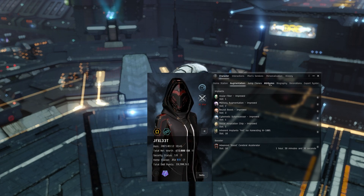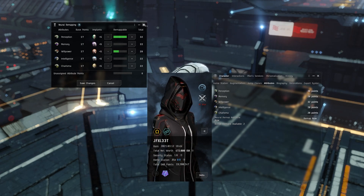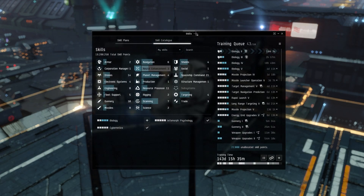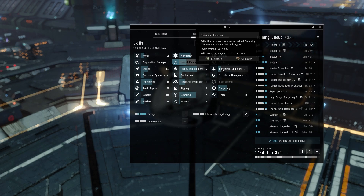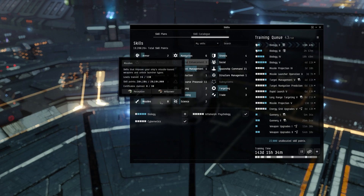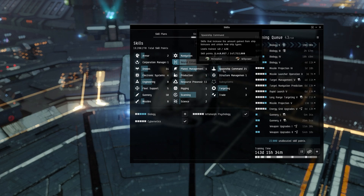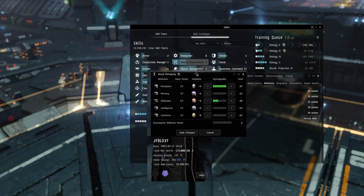For implants we're using the Improved Ocular Filter, Memory Augmentation, Neural Boost, Processor — all in the first five slots — each adding plus-5 to their respective attribute. For the attribute remap, I always remap into Perception and Willpower because there are more base skills that use those as primary and secondary. When you hover over skill categories you'll see the two attributes — left is primary, right is secondary. Spaceship Command, Gunnery, and Missiles all use Perception/Willpower.